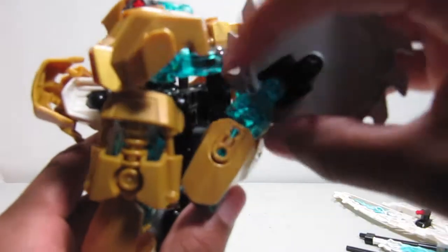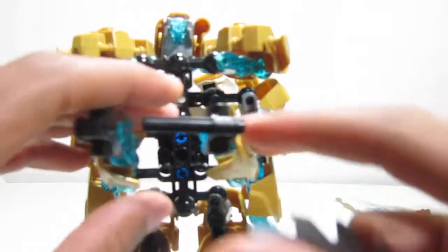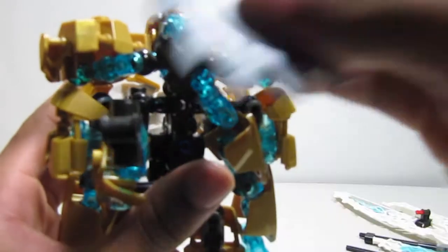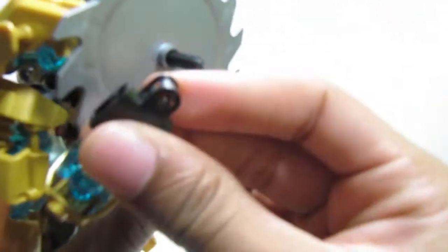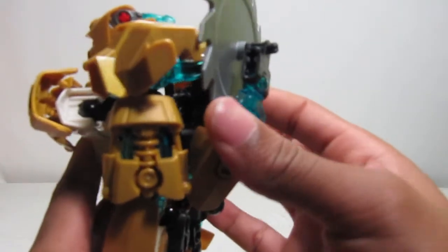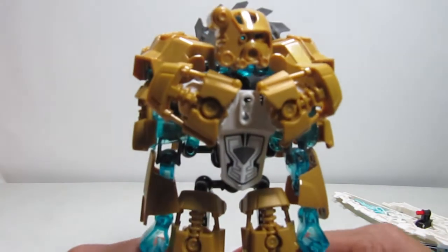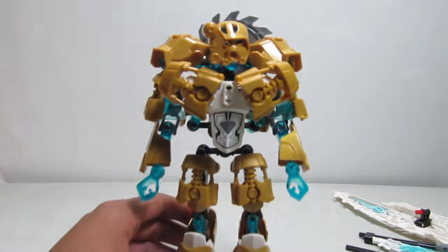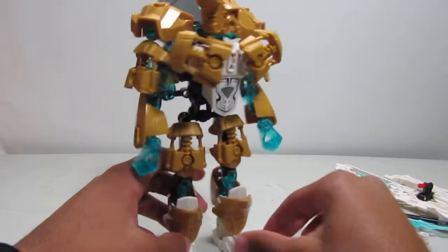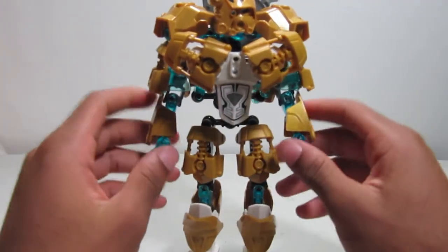His back kibble is a large saw blade sticking out quite far. If you really want it flat on his back, you can pull it off — it's attached with an axle — pull this up, spin it around, lean it in, put the saw back on, and attach it 90 degrees from the other connection. That gives you a saw blade flat on his back with minimal kibble. He has a nice color scheme: gold, white — mostly facing front on the feet and armor — and the rest is gold and trans blue, which fits since Kopaka is the toa of ice.